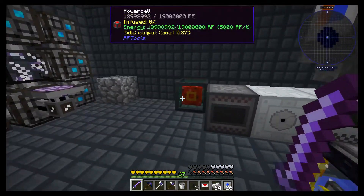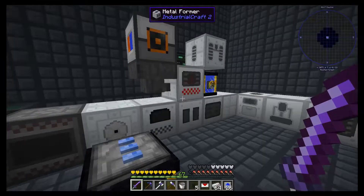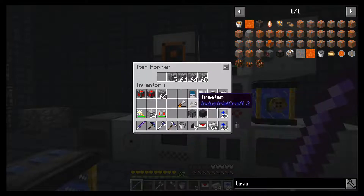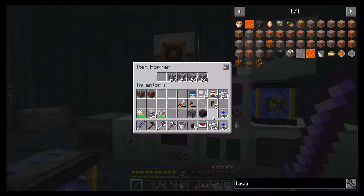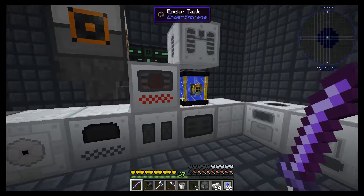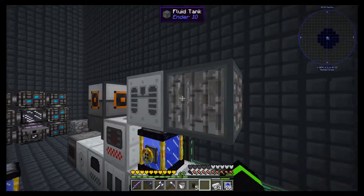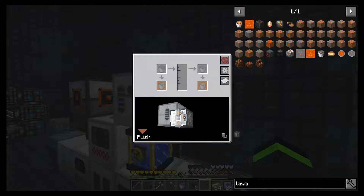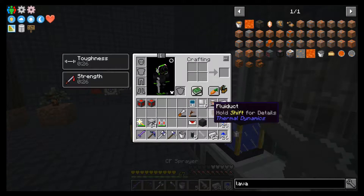Let's check our power really quick. Power appears to be good. Okay, so let's start. Could have sworn I upgraded this but maybe I didn't. So the fluid tank needs to go here, and we want to pull. Now we get the CF sprayer.